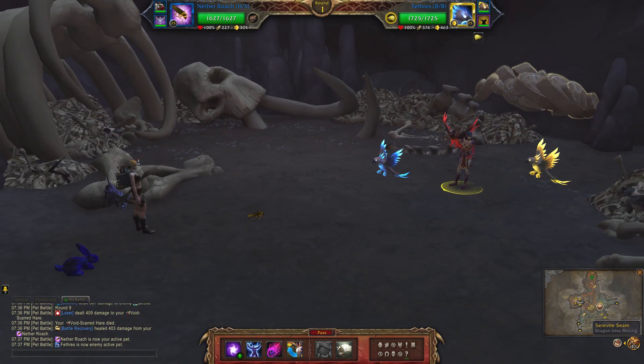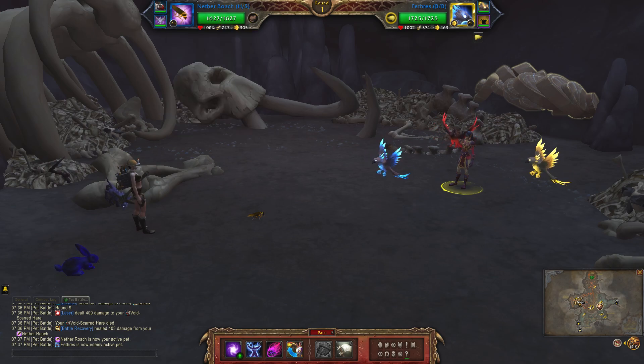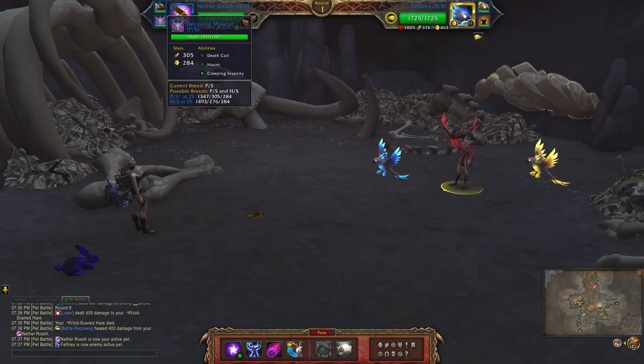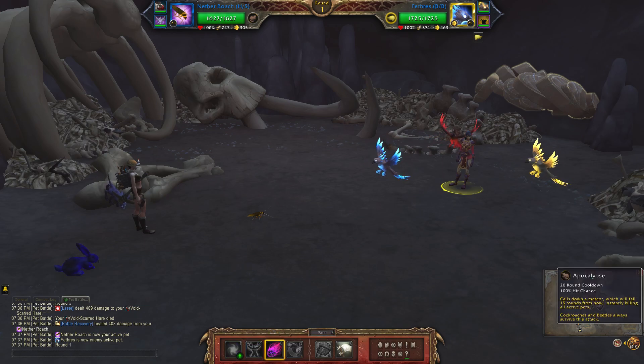For my critter team I'll be using the Nether Roach, which is a health/speed breed. The abilities are Nether Blast, Survival, and Apocalypse. Next up is the Void Scarred Hare with Scratch, Cute as a Button, and Void Trimmers. Finally, I have the Decaying Maul Rat with Death Coil, Vaunt, and Creeping Insanity, using a power/speed breed.